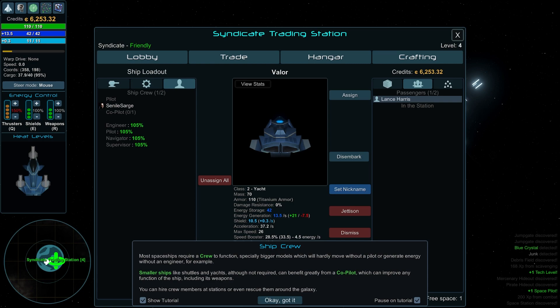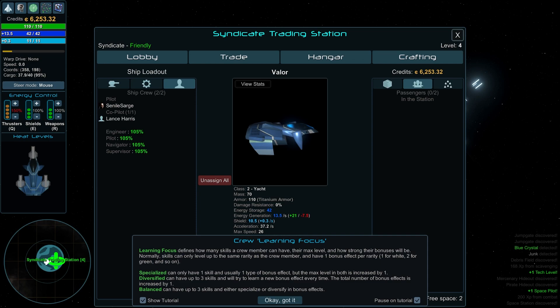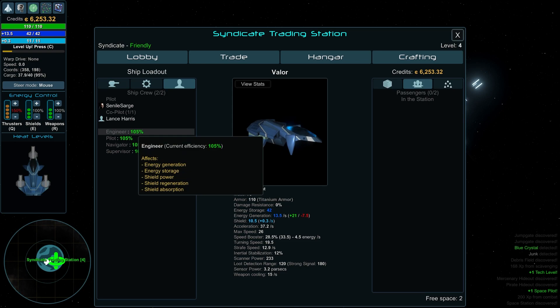Wait — our co-pilot isn't assigned. Here he is. Most ships require crews. Specifically even small ships like shells and yachts, although not required, could benefit greatly from a co-pilot. Now I totally forgot to assign my crew. Learning focus defines how many skills a crew member can have, their max level, and how strong their bonuses are. Skills can only level up to the same rarity as the crew member — Specialized, Diversity, and Balanced.